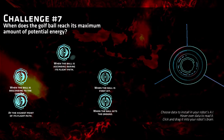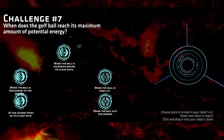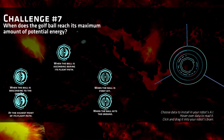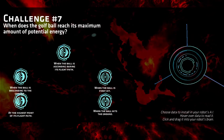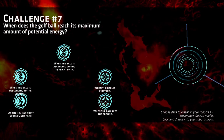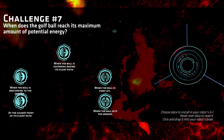For our seventh challenge question — the first one on planet three, hole one — when does the golf ball achieve its maximum amount of potential energy? We already saw this using the pause feature: when the ball got to the highest point of its arc, it achieved the maximum amount of potential energy, and after that it was going back down, with the rest transferring into kinetic energy.